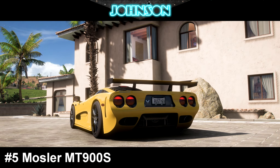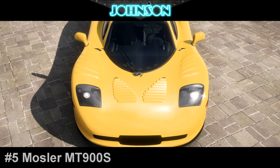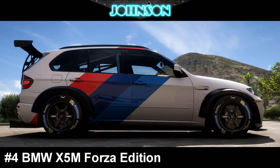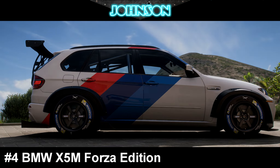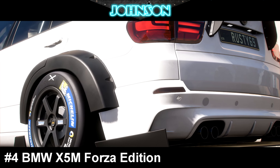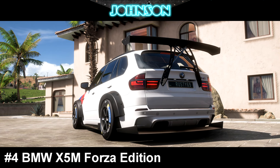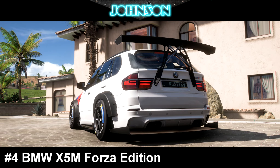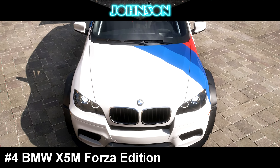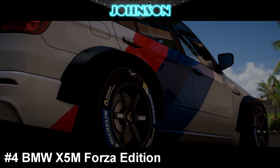The same goes for the Mosler MT900S, which takes position number 5 with 1,515 horsepower and 1,177 kg — just like the F1 GT it shines on faster tracks. It actually used to be the third best car in Forza Horizon 4, but didn't quite make the podium this time. Yes, lovely people of Earth — this BMW XM5 Forza Edition, our pick for position number 4, should definitely not be better than all the previous cars on this list, but hey, that's Forza Horizon I guess. It features 1,913 horsepower and 1,332 kg, and it's the first one I'm going to showcase with our awesome Johnson Racing community.